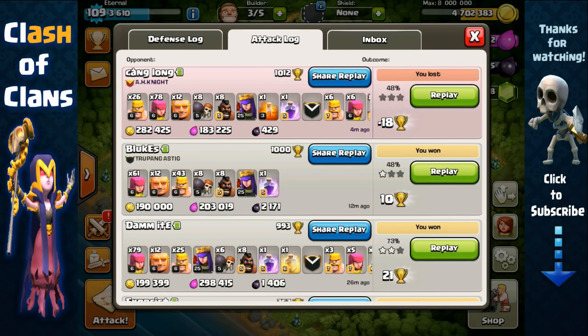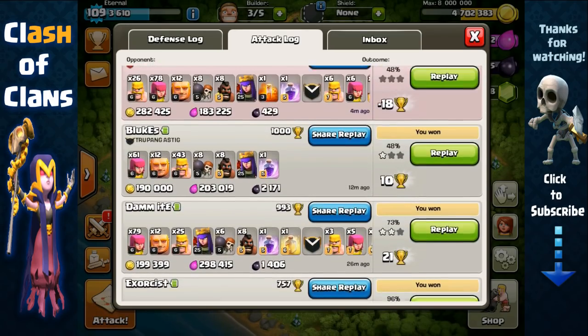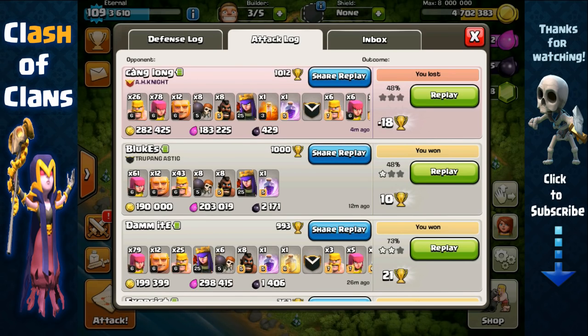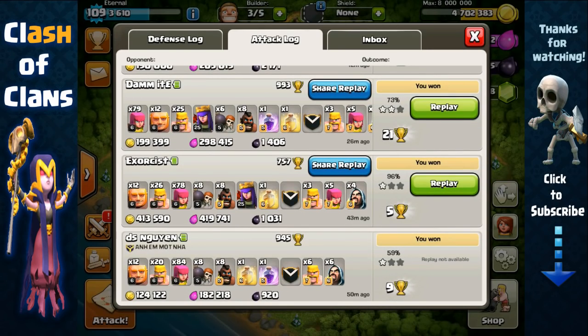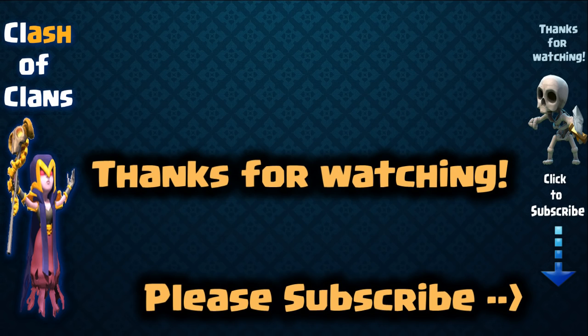So yeah guys, this was another great day of farming — in this one-hour session I made around three and a half million in total resource. The reason I'm able to do this with this composition is because it takes very little time to train a full army, and because it's very versatile — I can attack dead bases, storage bases, collectors on the outside, or inside for the storages. Because of the versatility of this attack method I'm able to attack almost any base and make a lot of resource. Hope you guys enjoyed that — give this video a thumbs up, subscribe if you haven't, and I'll see you in the next episode!